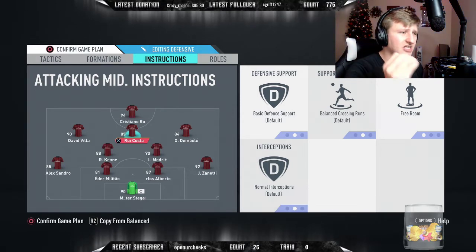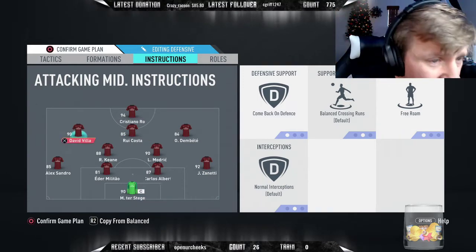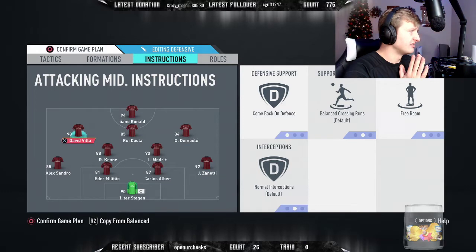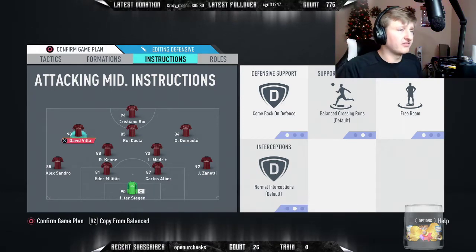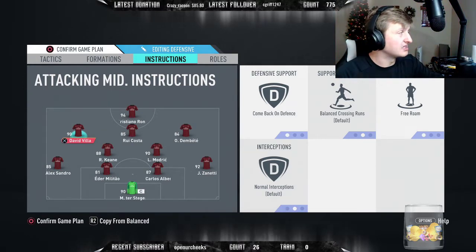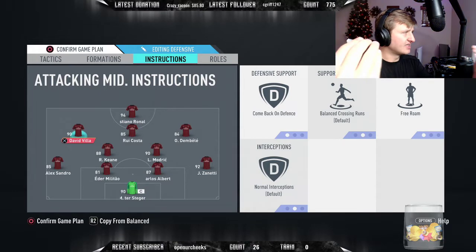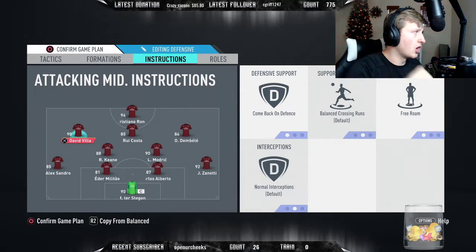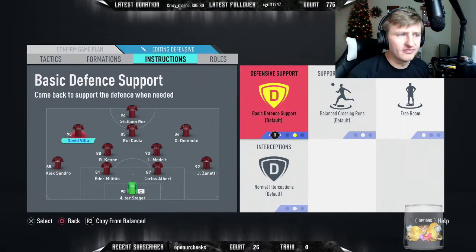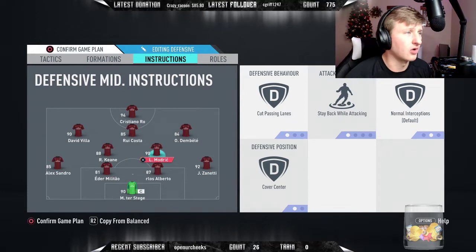Free roam with Rui Costa gets him into tight spaces for through balls and passing that you'd never normally see. David Villa and Dembele - same thing: come back on defense and free roam. The reason for come back on defense isn't for a defensive tactic - it's so when they start breaking free on a counter, those players are running at full pace instead of hanging out in the middle third. They're running harder at that defensive line. I always play better with that come-back-on-defense setting - they get so much further ahead in defensive behavior.